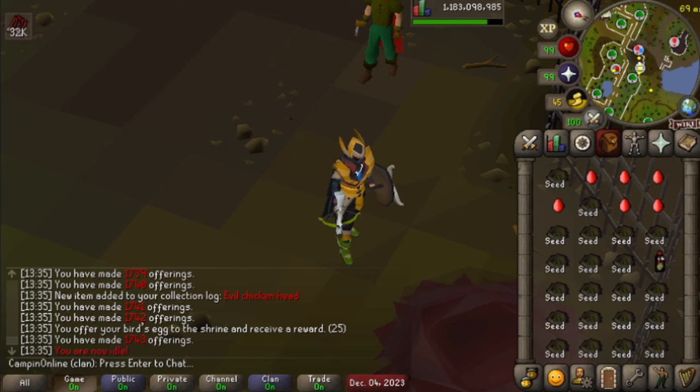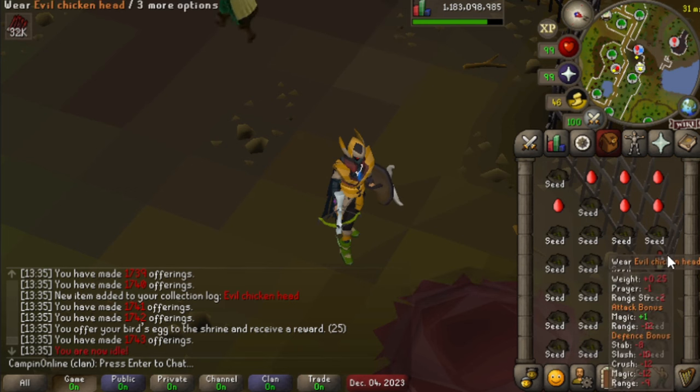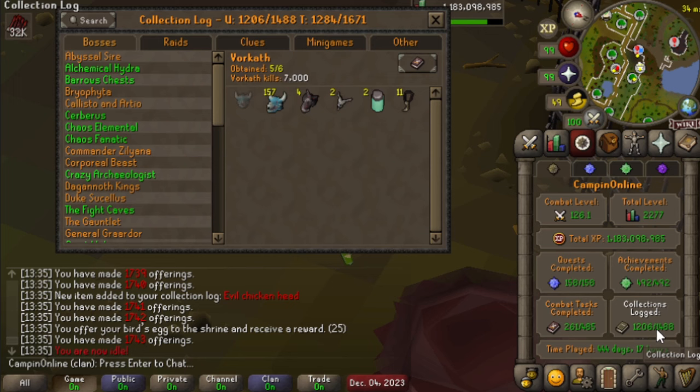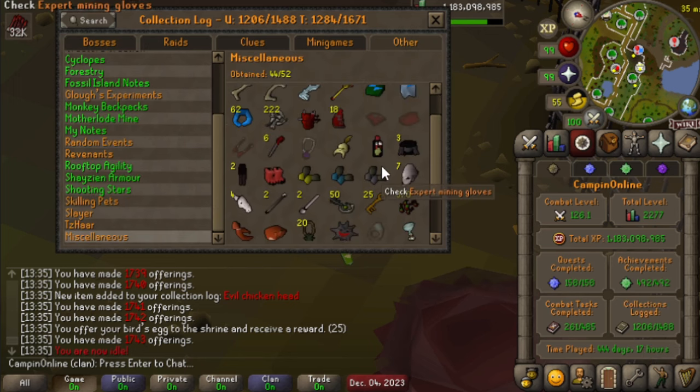104 mining. Streaming right now, and somebody redeemed some eggs, and there we go — Evil Chicken Head. That's the last piece. It's done. Evil Chicken completed in 1700 eggs. I'm glad I haven't been doing eggs a lot lately. Thank you, Zagoon, for the egg redeem — that worked out pretty well. I guess we might as well send the rest of the eggs while we're at it.